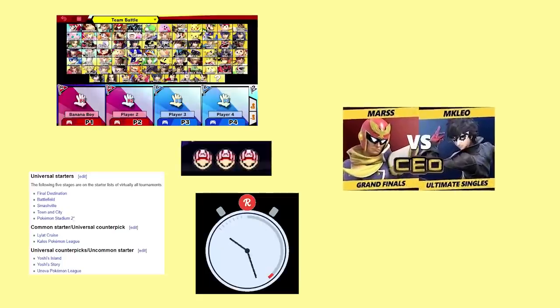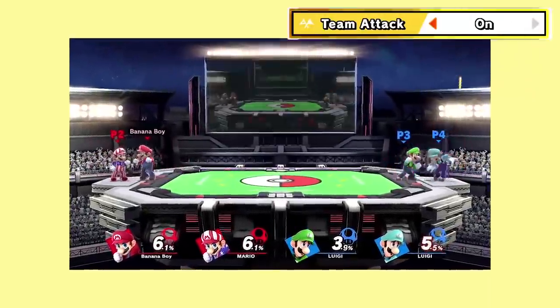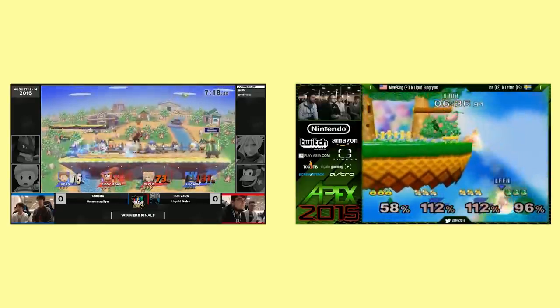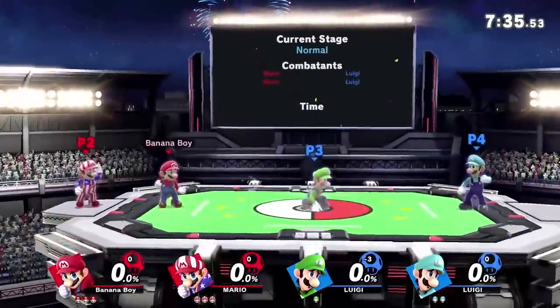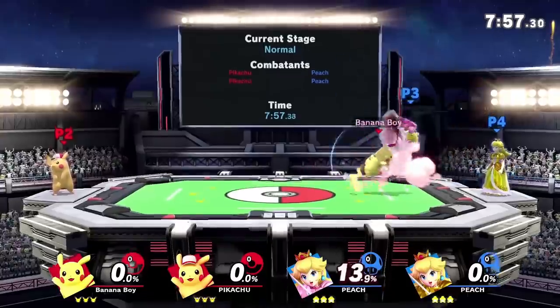The stage, character, stock, and time rules are usually the same as they are in singles. The only unique things to be aware of are team attacks being on, which prevents the overpowered cheese that you see online sometimes, and allows for helpful strategies like healing and saving. Additionally, you and your teammate share each other's stocks in case someone dies early. There's also the fact that your attacks do less damage, but that's hardly noticeable — still, it can't hurt to know.